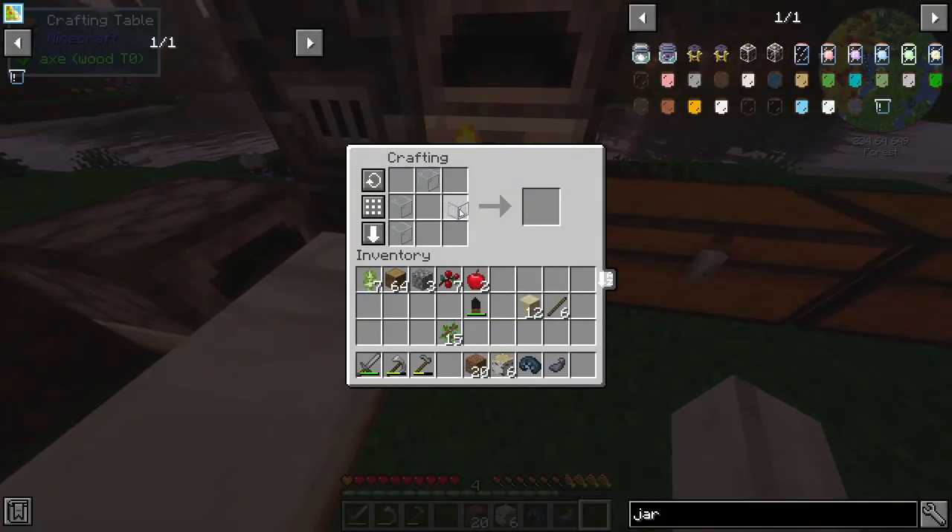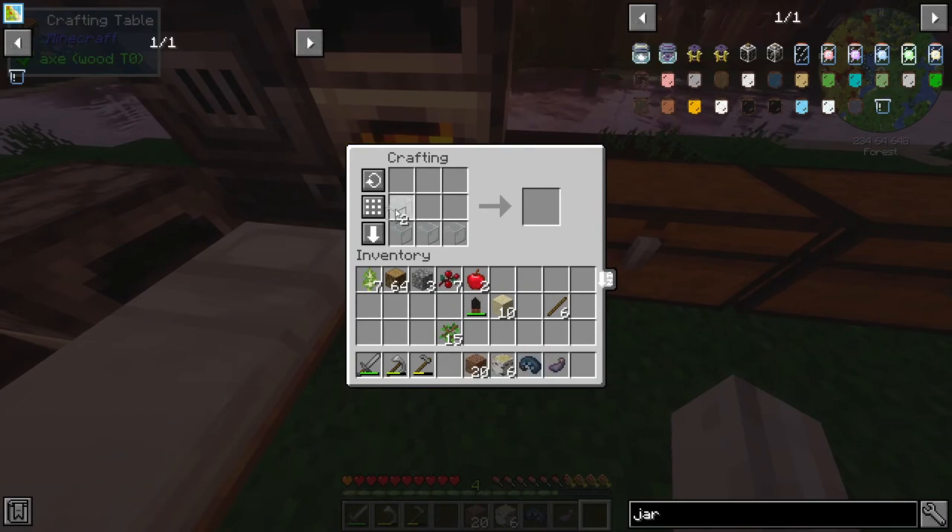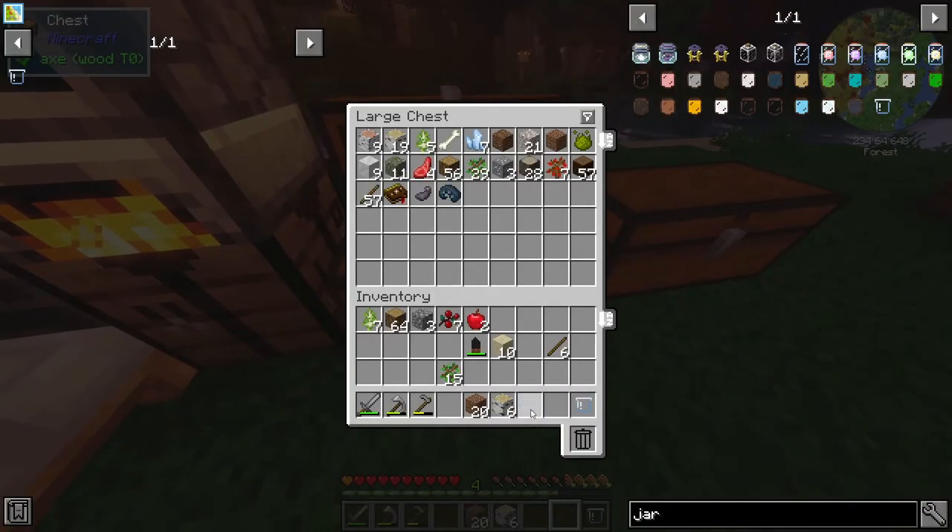Five glass — oh no, I need six per. Okay, we can chuck two extra bits of sand in. Here we go — a bee jar. Okay, let's put some stuff away.